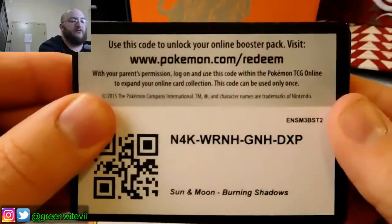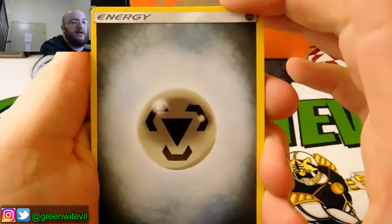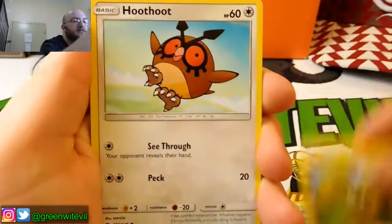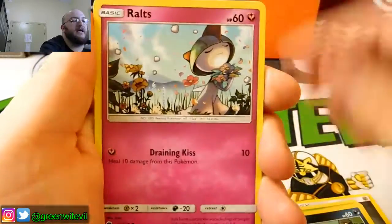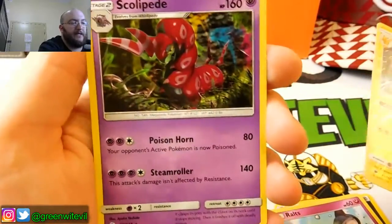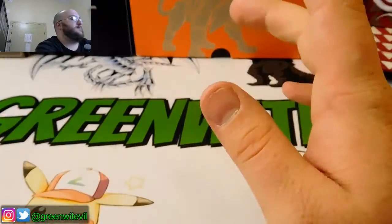Code card for you guys. This is pack number three. We got ourselves a Steel Energy, a Simi Seer, a Mountline Aquila, Electabuzz, Hoot Hoot, Tangela, Dew Fighter, Inkay, Ralts, Reverse Rare Raichu — that's pretty cool — and a Scolipede Rare. That's pretty neat.